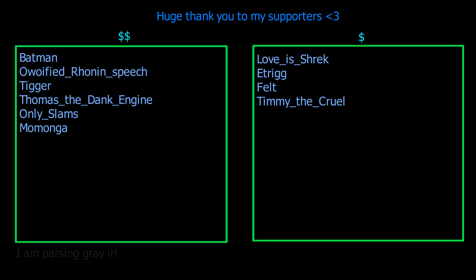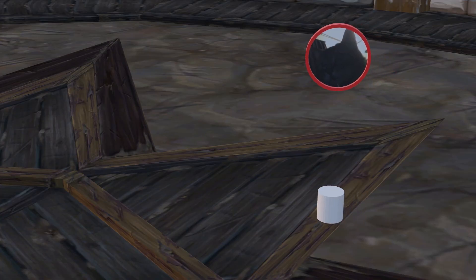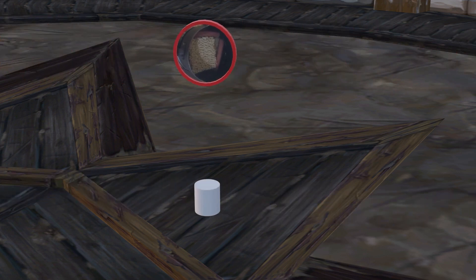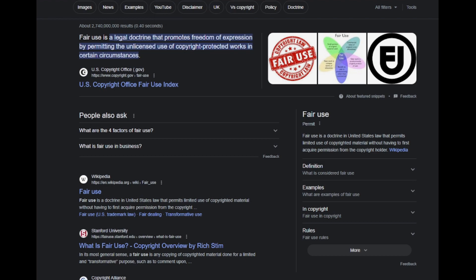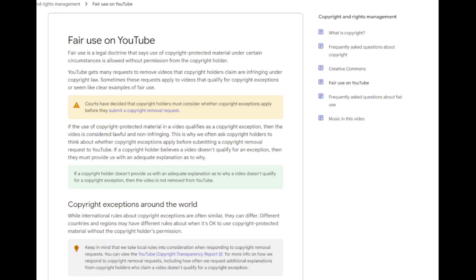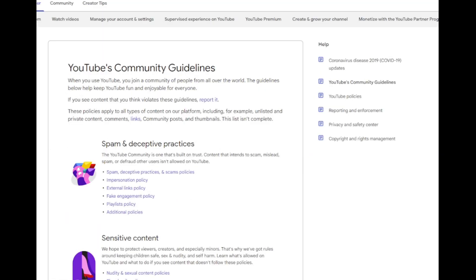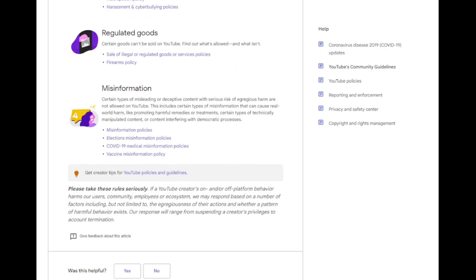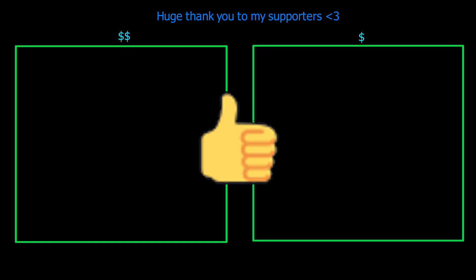I can offer two things in return. First, I can put your handle at the end of the video with no strings attached. Second, I wanted to offer placing an image a supporter chooses in the video as one of the actors — a presence throughout the video rather than just at the end. After some research, I can only offer this with a profile picture of your character and a nameplate with your handle. There's too much red tape with copyright, and I don't want to risk losing my channel, so these are the limitations. I do not yet have a process set up to make this doable — it is currently unavailable — but I absolutely can put your handle at the end of the video.